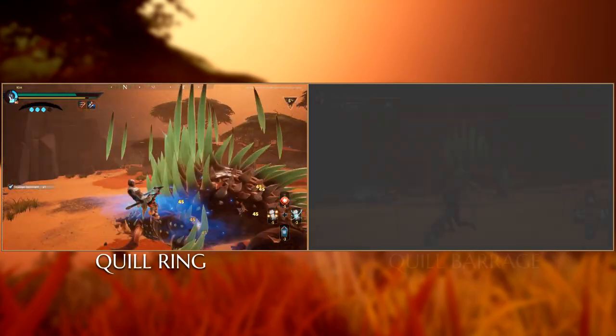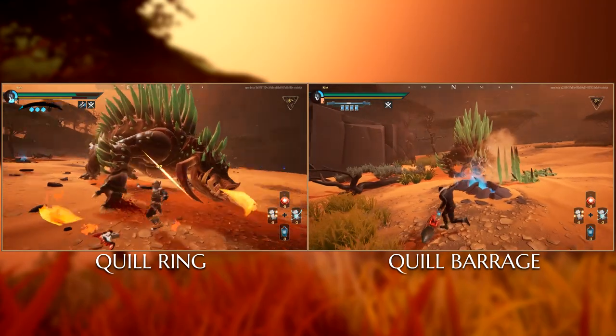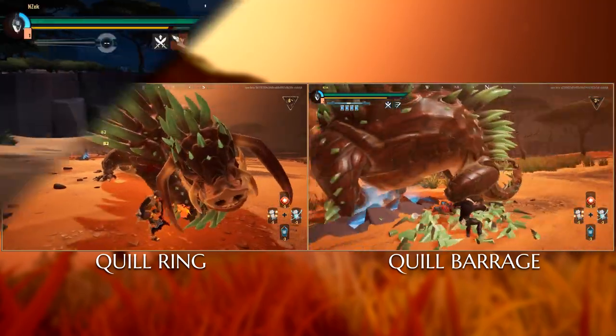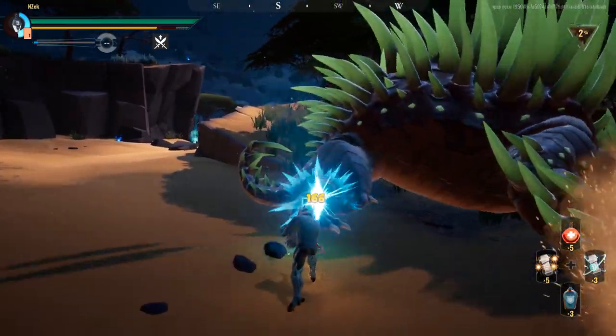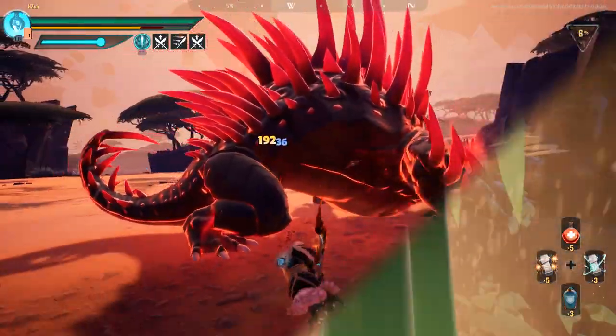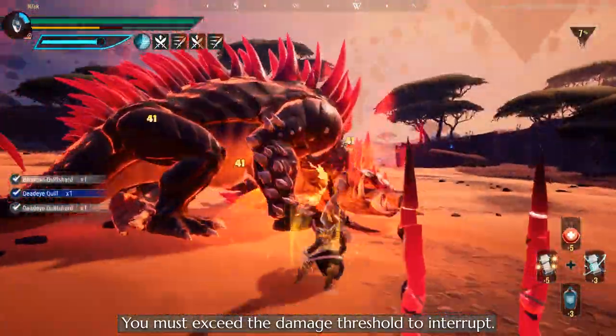Quill Ring fires around the Behemoth, and Quill Barrage is an attack that continuously fires quills at the player from afar and up close. You should be familiar with how to avoid these attacks by now, otherwise you're going to have a hard time taking on this Behemoth. Don't forget — you can interrupt this Behemoth during its Enrage state whenever it uses Quill Barrage.